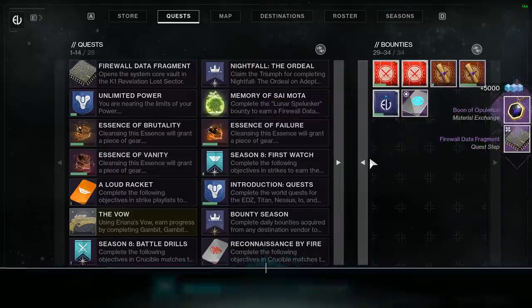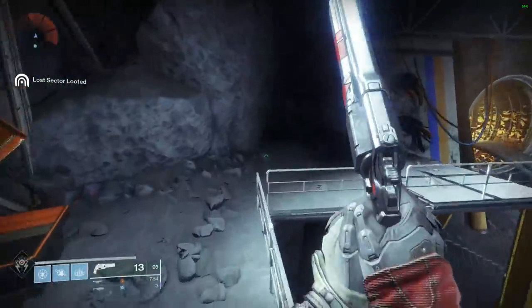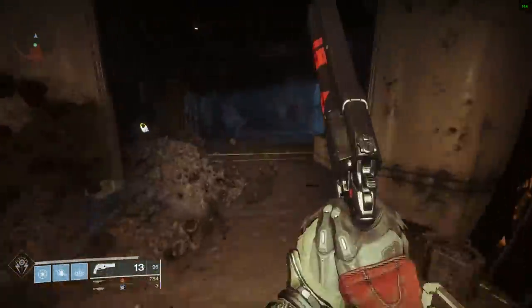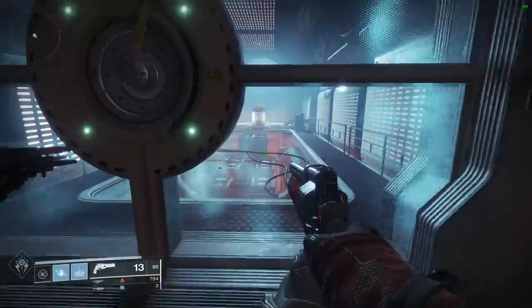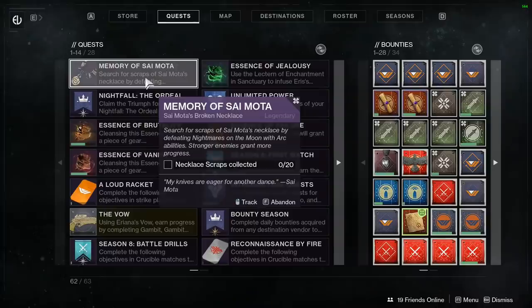Once you're ready, go to Soros Harbor and go to the Lost Sector there. After doing this Lost Sector, if you look over to the right, there is a jump up and a hole in the wall. Make your way through here and there's going to be a door. Luckily, you have the key from that last quest and you'll be able to input it and unlock this door. Inside is a broken necklace that you'll need to recharge in order to take to Eris Morn and continue the quest line.